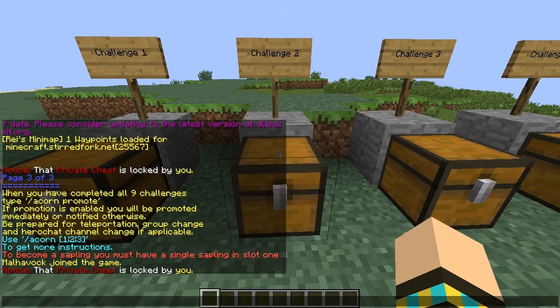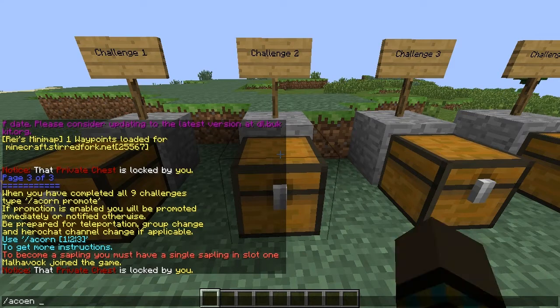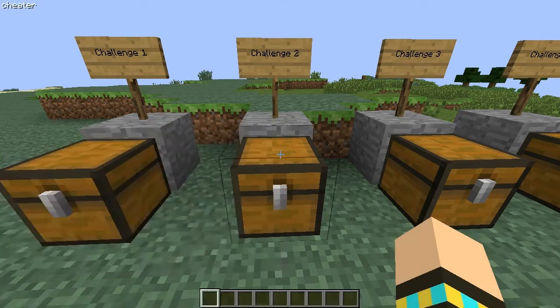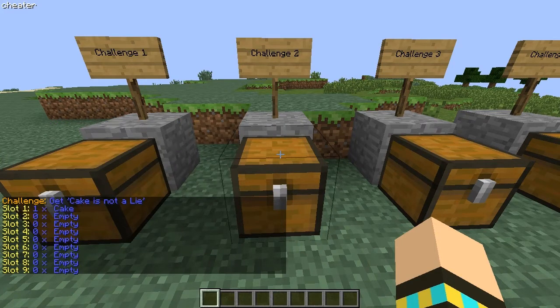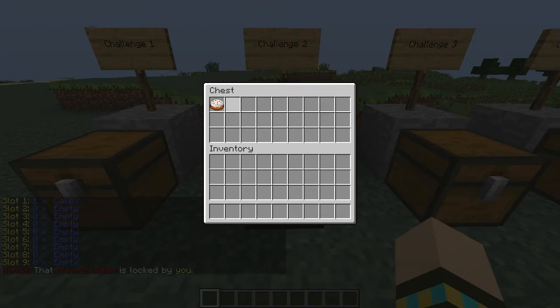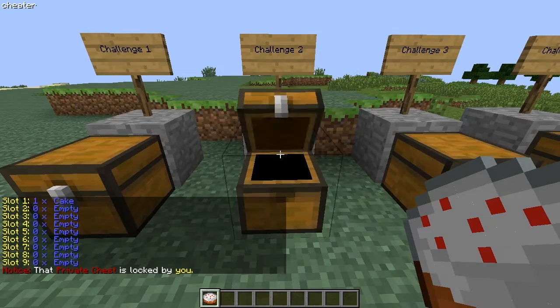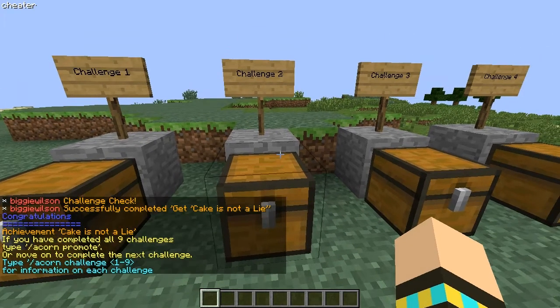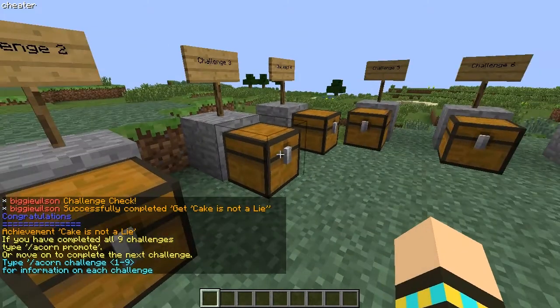So challenge two — slash acorn challenge two: The Cake is Not a Lie. So cake goes into slot one. Slash acorn check. Achievement! And these can be done in any order whatsoever.